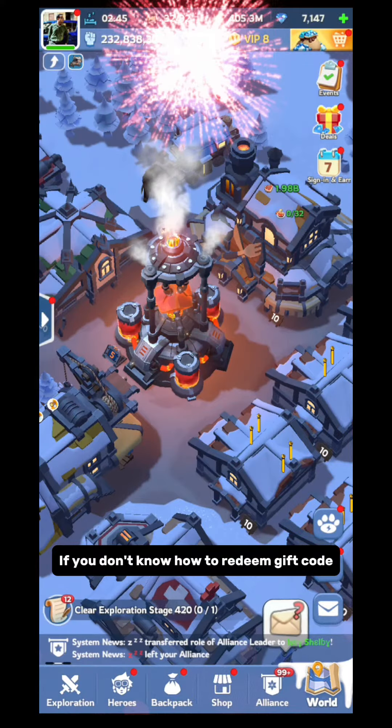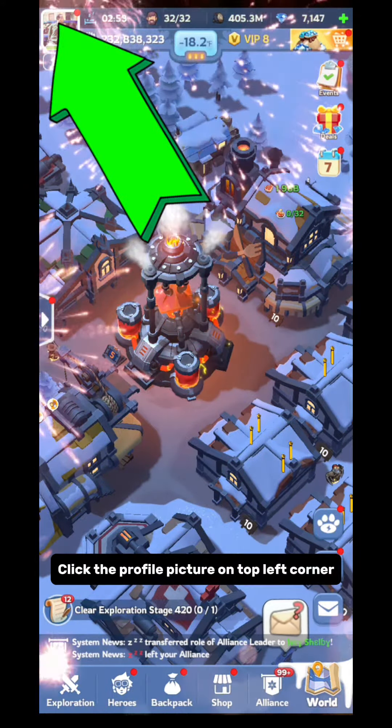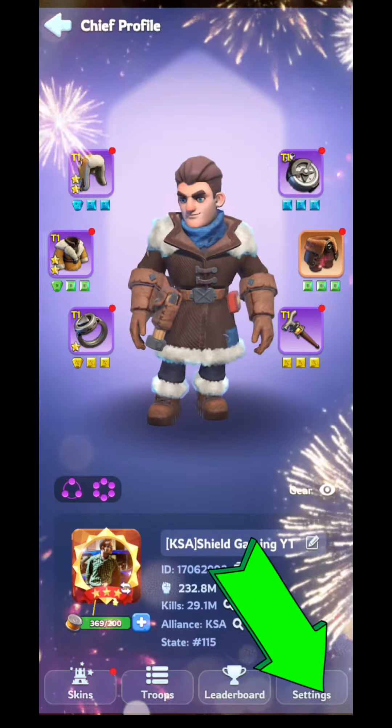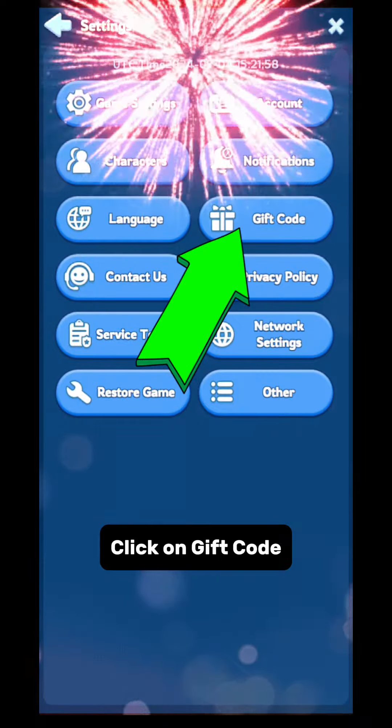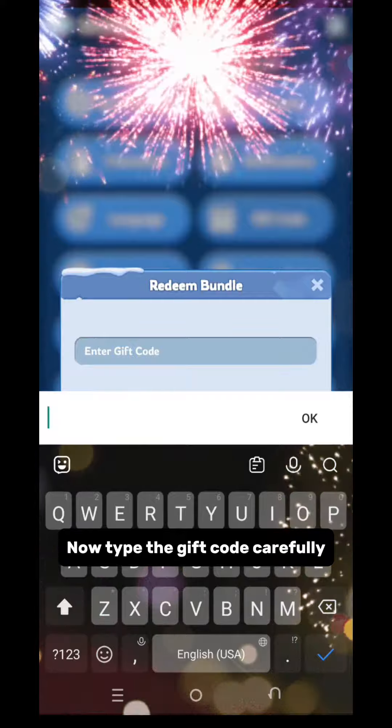If you don't know how to redeem a gift code, click the profile picture on the top left corner. Now go to Settings. Click on Gift Code. Now type the gift code carefully.